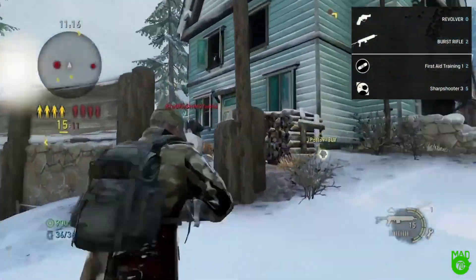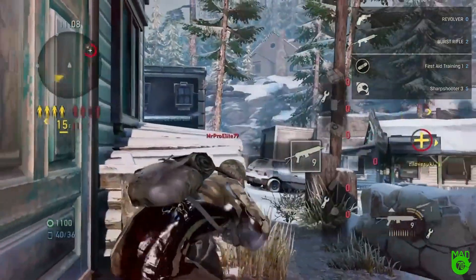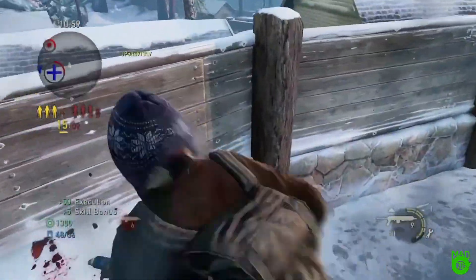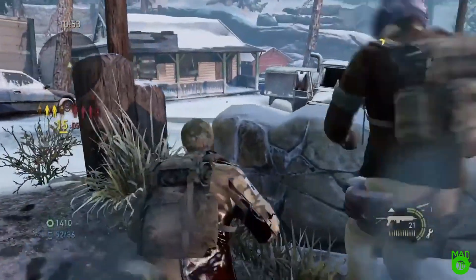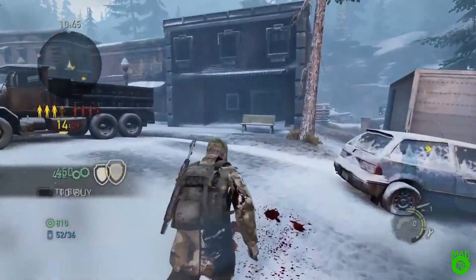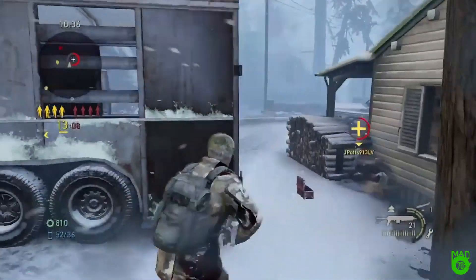So we have Sharpshooter 3. Right there, I'm wounded — why not? Sharpshooter 3 is perfect with the burst rifle. More health back. Good night. Even for me, Sharpshooter with the burst rifle is a perfect fit, because you can accidentally get headshots even when you aim at the chest and the burst naturally rises up to the head.